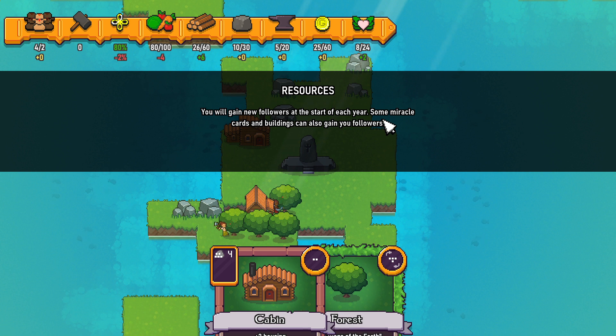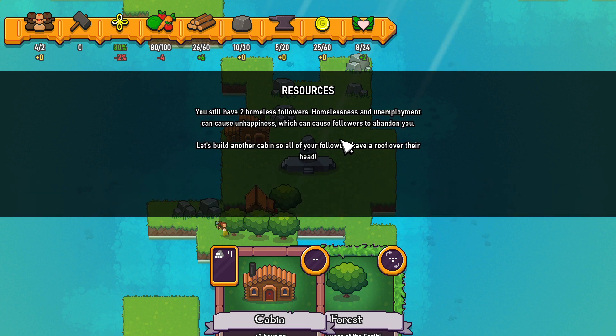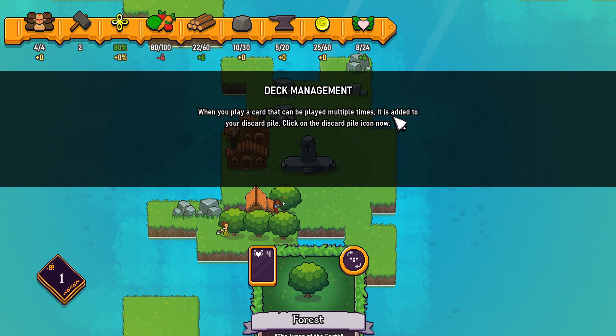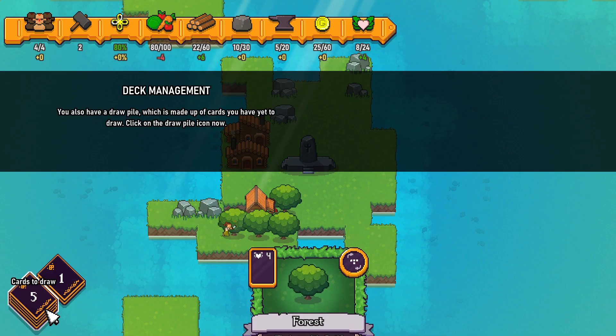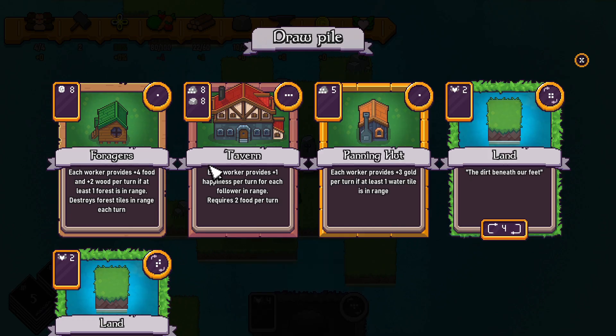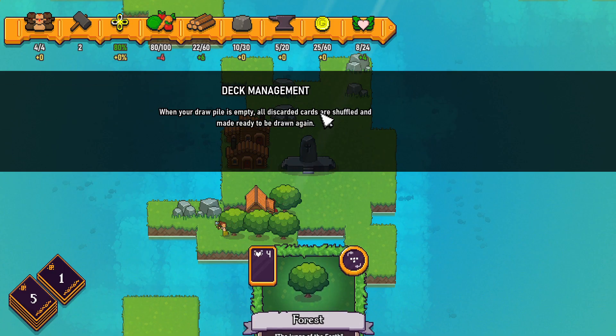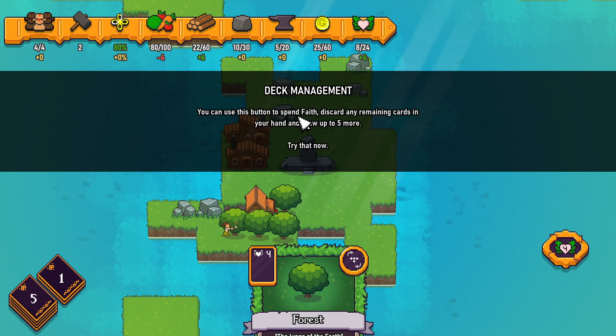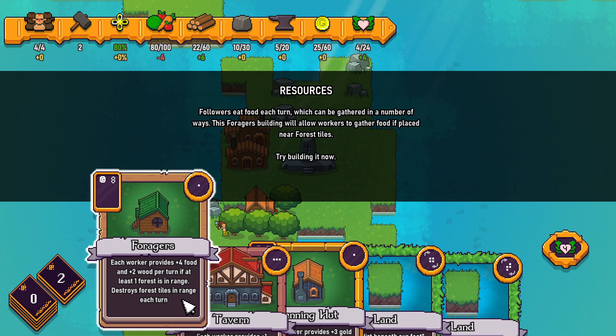You will gain new followers at the start of each year. Some miracle cards and buildings can also gain you followers. Homelessness and unemployment can cause unhappiness, which can cause followers to abandon you. Let's build another cabin so all your followers have a roof over their heads. When you play a card that can be played multiple times, it is added to your discard pile. You also have a draw pile made up of cards you have yet to draw. When your draw pile is empty, all discarded cards are shuffled and made ready to be drawn again. You can use this button to spend faith — discard remaining cards in your hand and draw up to five more.